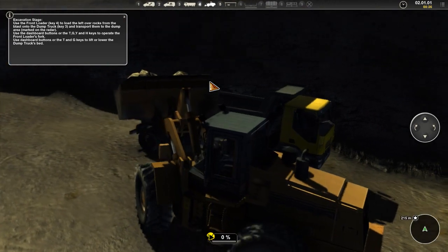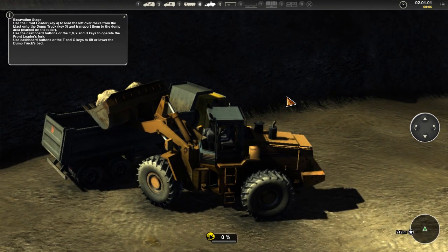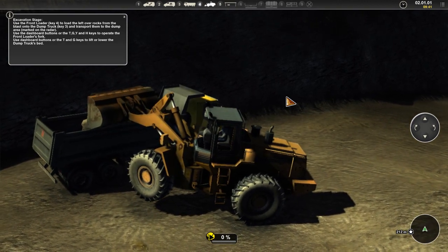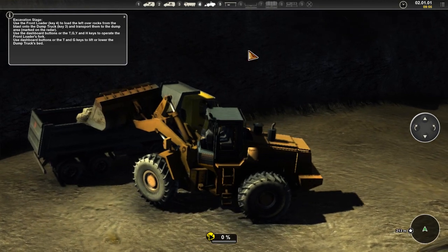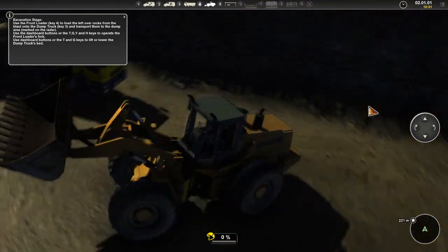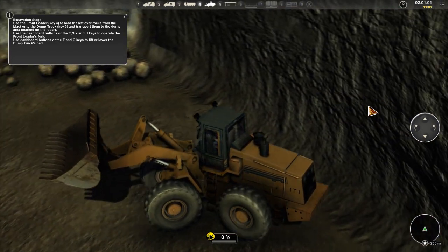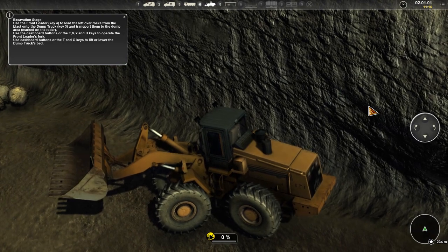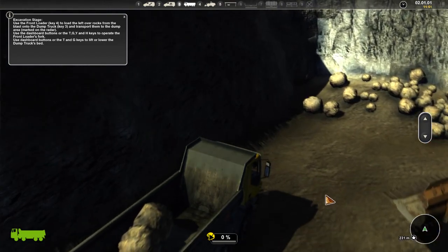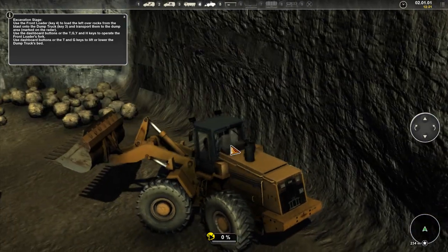I think I could get used to it though. It's not as bad as some games. Let's spin this around and move the dump truck up a bit closer so I don't have to move as much distance. Does it say you have to remove every rock? It doesn't specify an amount. But there's a lot of rocks — it's a simulator though, so what are you gonna do?